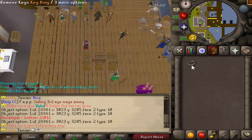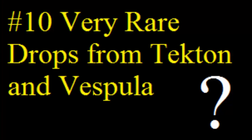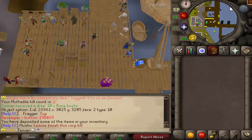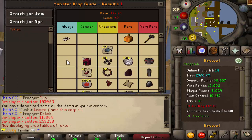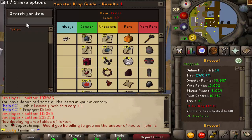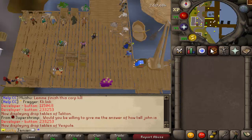Number 10: a very rare drop from Tekton and Vespula. These were the first two raid bosses. Tekton drops the Ancestral set, Kodai Wand, and similar items. Both bosses have a very rare drop which is, at the moment, the rarest possible drop in game. It is a 1 in 25,000 chance to get the drop.